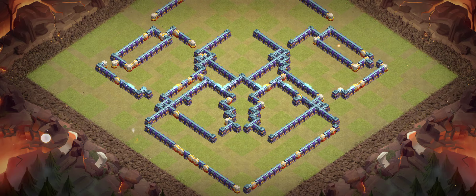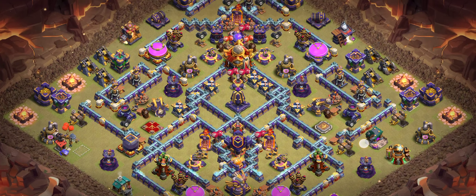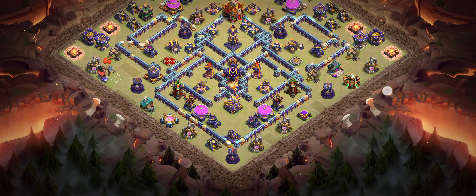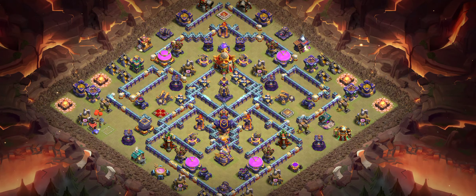Base number six is another great corner base. You can see the defense placement. I recommend super mini with archer for this base. Make sure you join my Discord server if you have any serious questions — I'm here for you guys.